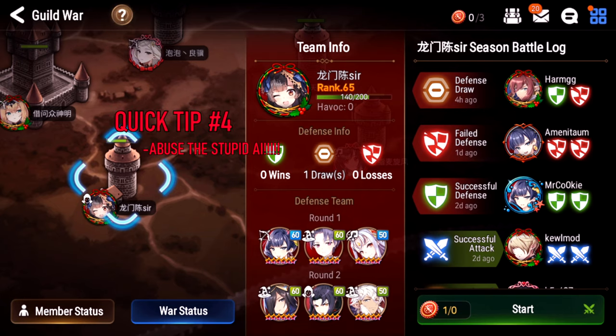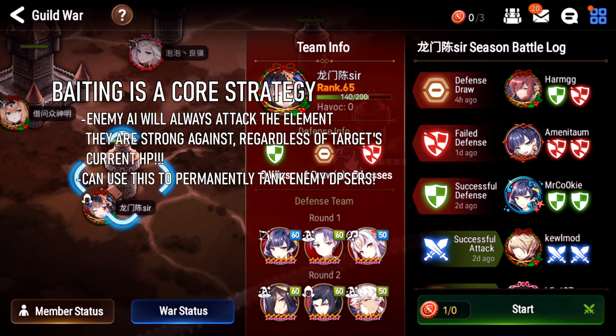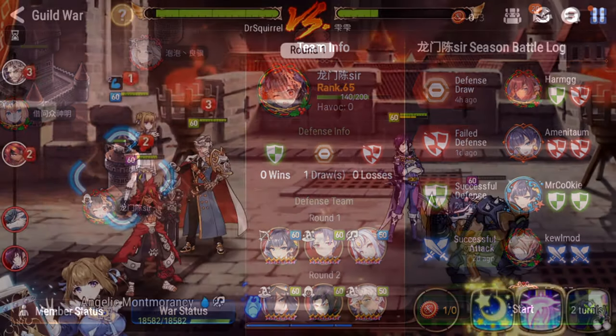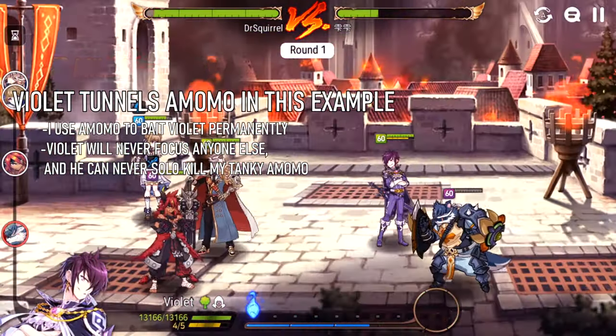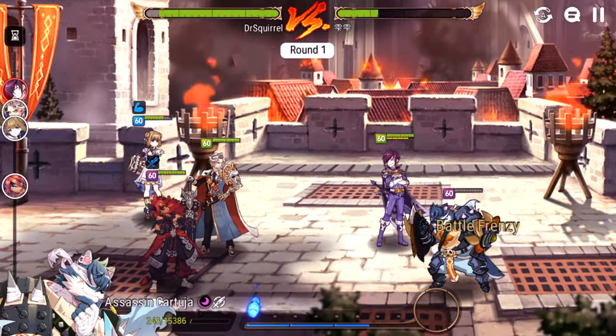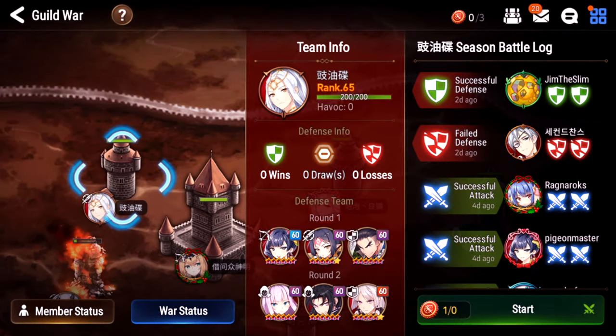Tip number four: abuse the enemy AI. The AI does the same thing every time, so let's talk about baiting. If you bring a fire tank against a full water team, all three enemy characters will never attack anything other than your fire hero. Bring a really tanky fire hero — he takes a lot of damage due to elemental disadvantage, but as long as he survives, your other two characters are free to do whatever they want and will never be focused. That's why Fighter Maya is so powerful.